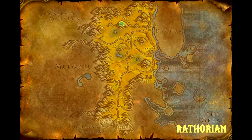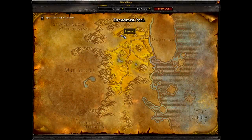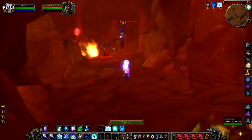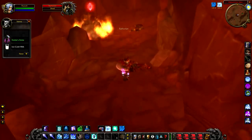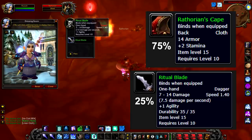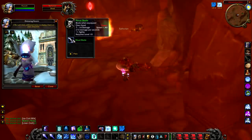Up next we have Rathorion — my favourite mob in the Barrens personally — a level 15 demon that hangs around at the top of Dreadmist Peak. Rathorion is really cool because not only is the top of Dreadmist Peak a really cool area anyway — it kind of has this blood orange tint everywhere — but he also drops unique items. He has a 75% chance to drop Rathorion's Cape and a 25% chance to drop the Ritual Blade. It's a really interesting area and not a lot of players come up here, so he's probably going to be alive.